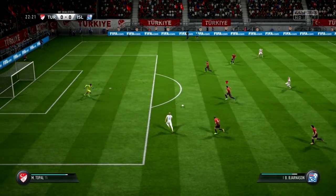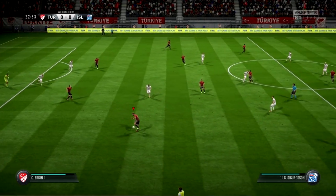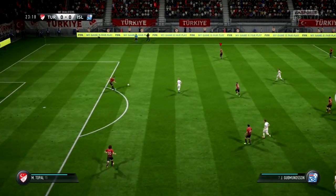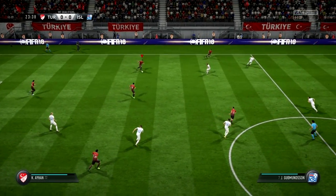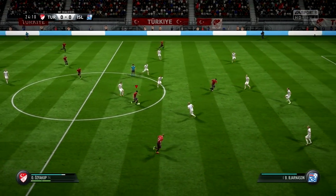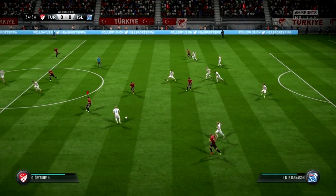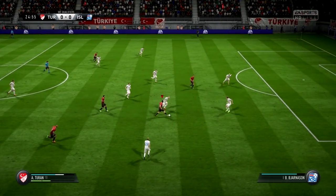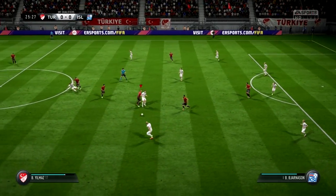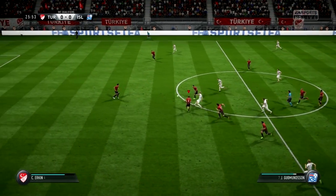Gylfi Sigurdsson — and the goalkeeper will get this one, no problem. Topal, trying to switch on the attacking power in this situation. In quickly — and shoots, got in the way. Break quickly when they get possession.